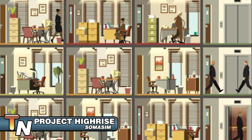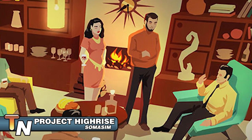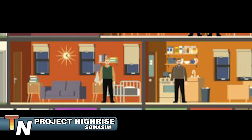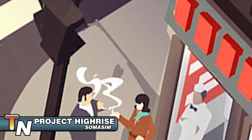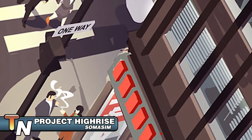Physical systems will include items like wires, pipes, stairs, and elevators, while the human side will contain services like couriers, photocopying, water delivery, and trash disposal. As your tower grows, your tenants will become more sophisticated in their requirements. It will be up to you as the manager of the building to ensure that you can provide a level of service that your tenants will expect. Project Highrise is still in the early stages of development but is currently targeted to release in 2016.